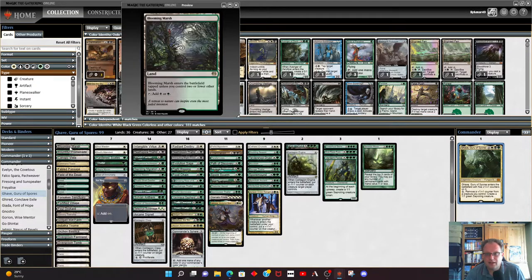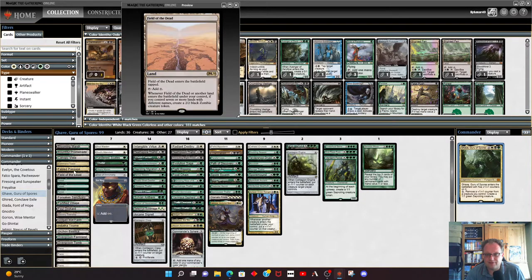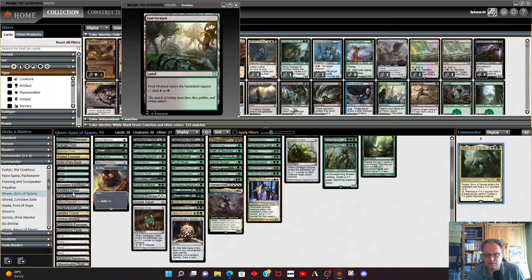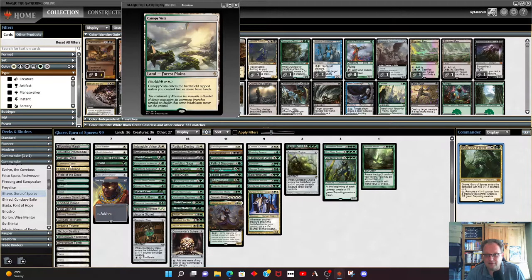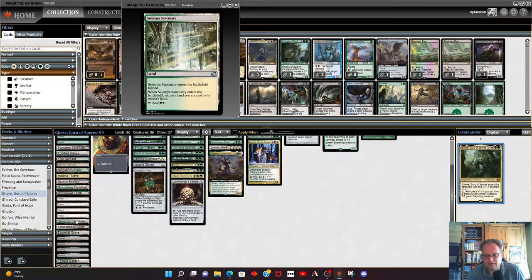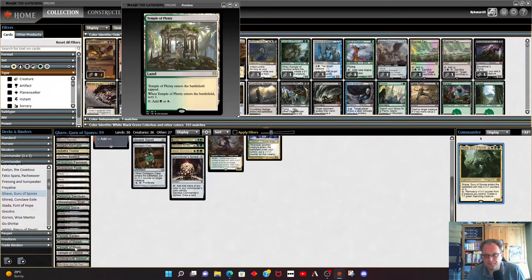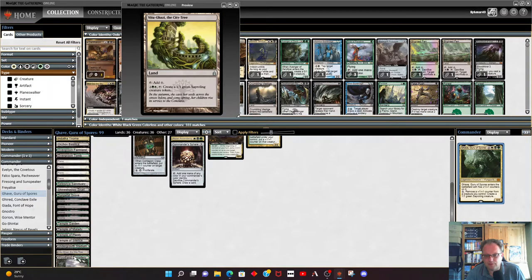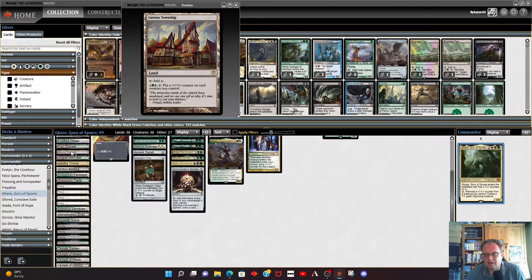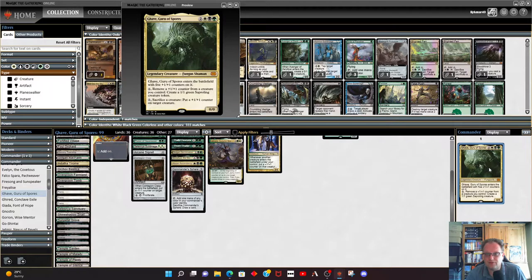We've got a lot of lands. As you can see, yes I've got Fabled Passage and Field of the Dead as normal. You're probably wondering why there's only three forests — most of the dual lands we've got are green and X lands. I've gone a little bit heavier with four plains and four swamps, but everything else tends to have a bit of green involved. Two key lands: Vitu-Ghazi, so we can create saprolings from it, and Gavony Township to pump our creatures up.